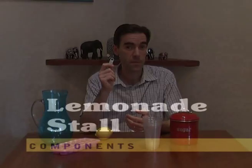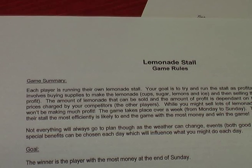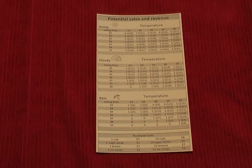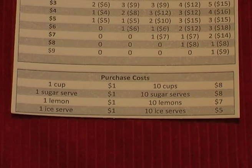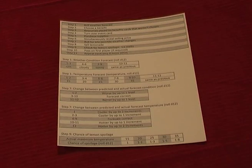So let's see what you get if you download and print off the files. You get a set of rules, stock inventory sheets for keeping track of how much stock you have, individual player aids that tell you how much things cost and what the maximum demand you will get for your lemonade based on the weather and your asking price, and an overall game aid that is referred to at various times during each day of the game.